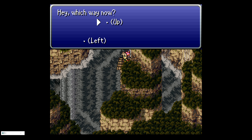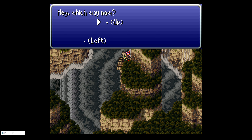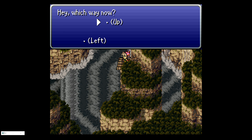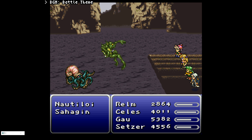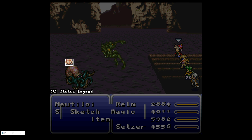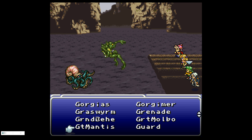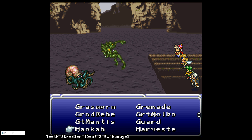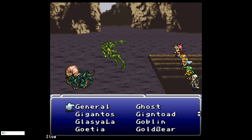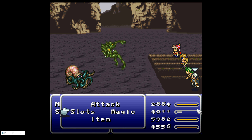I purposely picked this party in this much later phase of the game so that they can just auto-grind. Notice how we have Seals for Runic, Realm for Sketching, we have Gao who is Raging General for Slow, and we have Setzer who is using Slots.